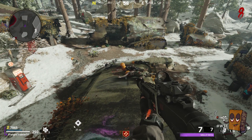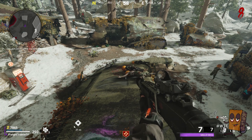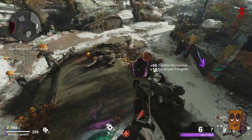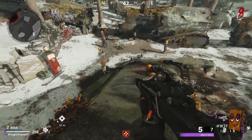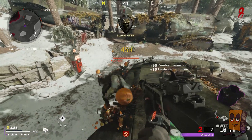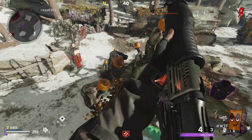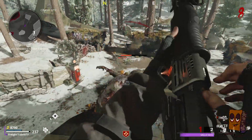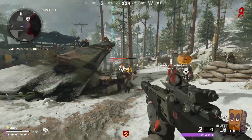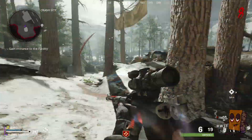Today we are doing the No Target God Mode Glitch on Die Maschine, or whatever you want to call it. It's really simple. All you need is an RC-XD. Once you get the RC-XD, all you have to do is open it up, drive it forward like 20 feet and it's automatically going to kick you out of the RC-XD view. If it does not kick you out, it's because you didn't drive the same path or you went too slow.